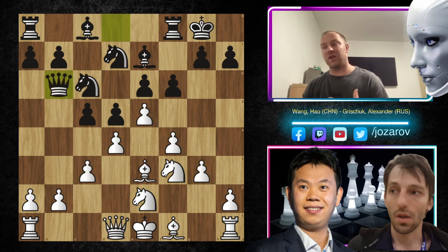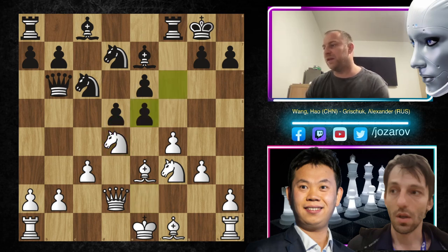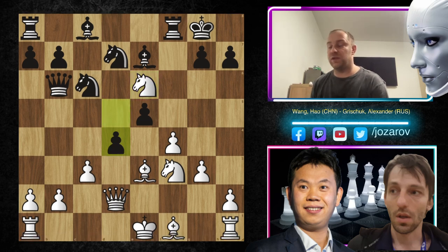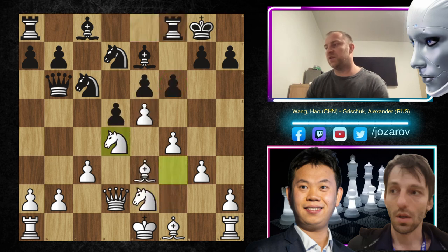In the continuation, Qb6 by Grischuk — a natural idea, keeping pressure around d4 but also around b2. That's why Qd2, and now cxd4 played by Grischuk. We have Nfxd4 — Nexd4 would also be a possibility, attacking the pawn on e6. There's a wild line after potential fxe5 — Ne6 could be a possibility as a discovered attack. Black would have a great counter-attack with d4, then escaping with the rook to e8. This is all because of Grischuk's aggressive f6 break.